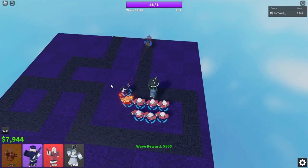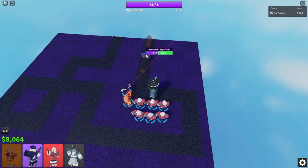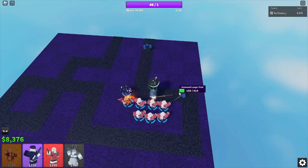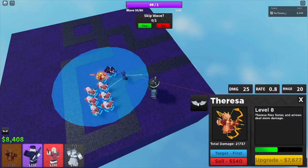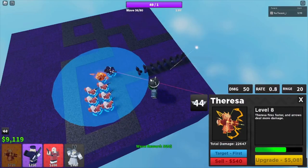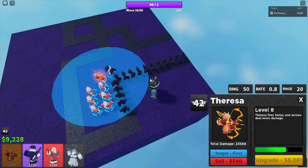This is when Healer Voids actually become dangerous, but once they reach right there all of them die. Get ready to use Sarisa's ability right as wave 36 starts. Wait for wave 36 and now use it — and boom, it's going to shred the enemies.